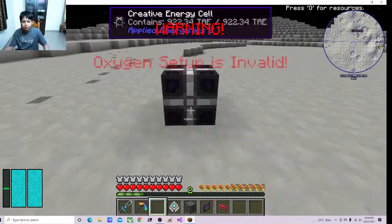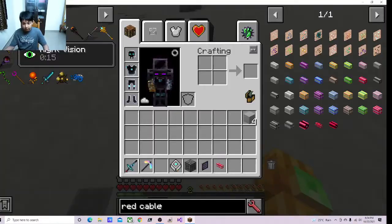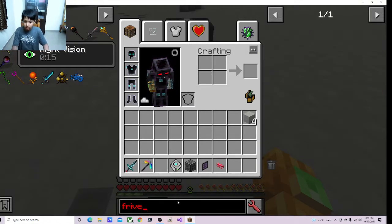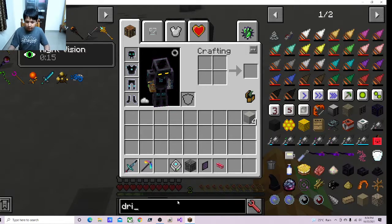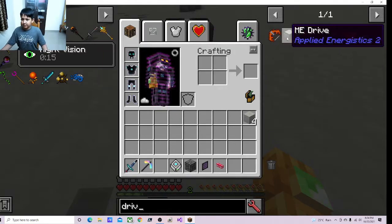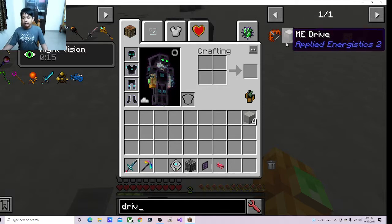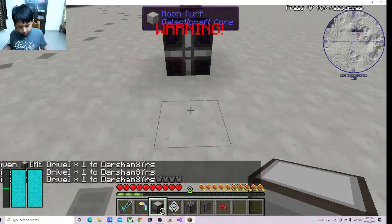First you need to place the creative energy cell. Sorry, I also forgot ME drives. In drive there are no options, as you can see. This is what the ME drive looks like. I am choosing 3 drives — you can choose however many drives you want.